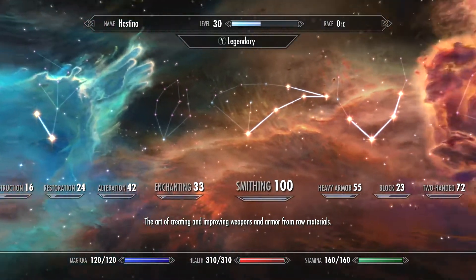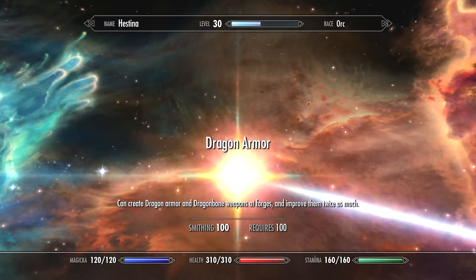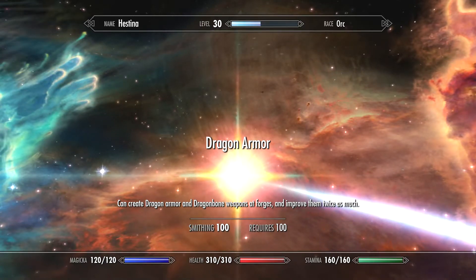I recommend keeping all the dragon scales and the dragon bones, and then in the end you will be extra happy.